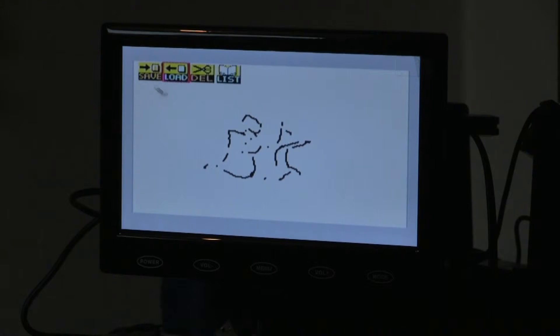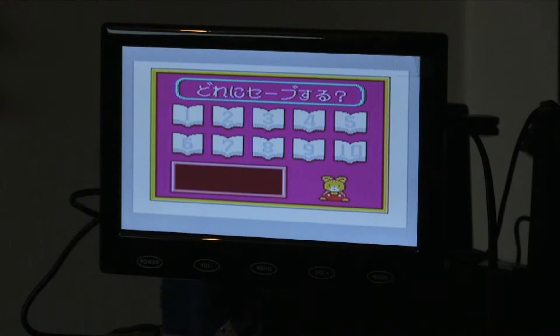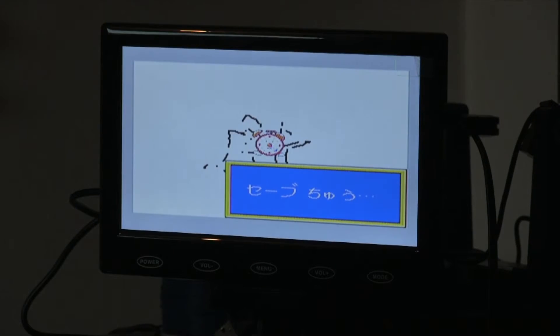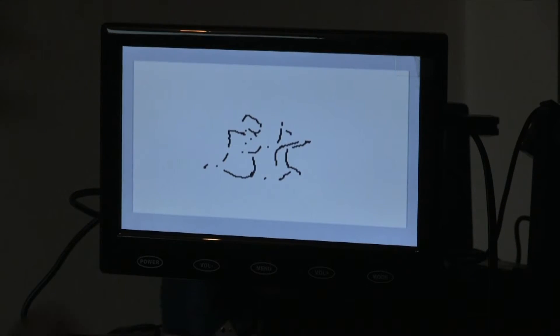Let's see if we can save — let's quickly just draw a random piece of art and see if it will let us save. Is that saving? It seems to have done something. I guess we just see if we can reload. Let's clear that, then go to load. Oh yeah, that's definitely — oh, there we go!